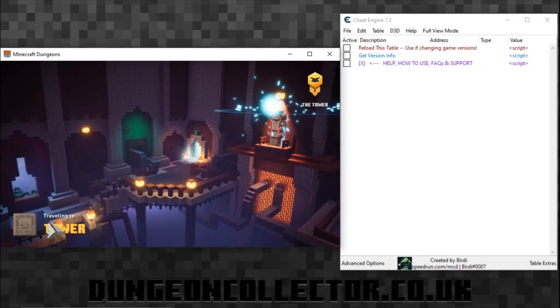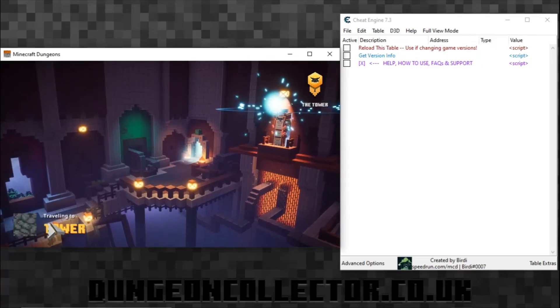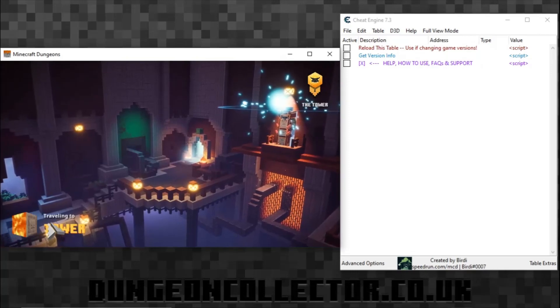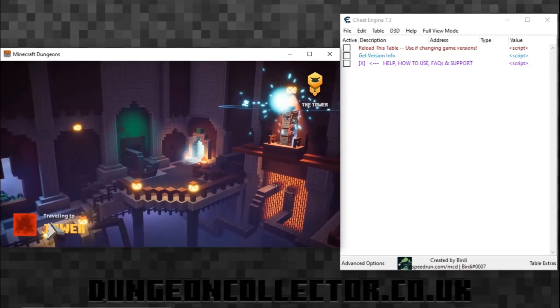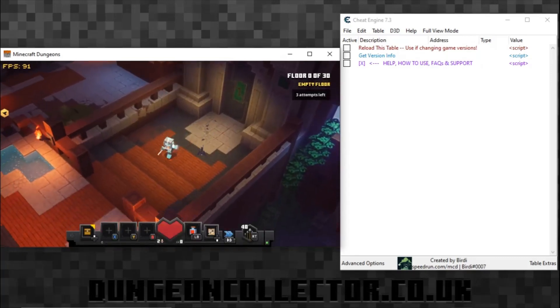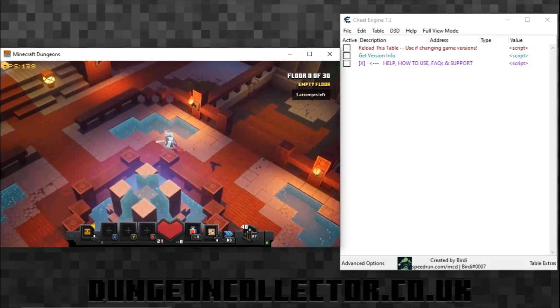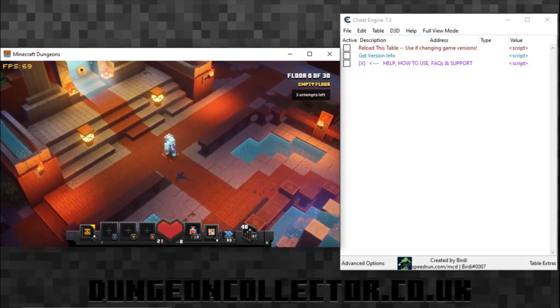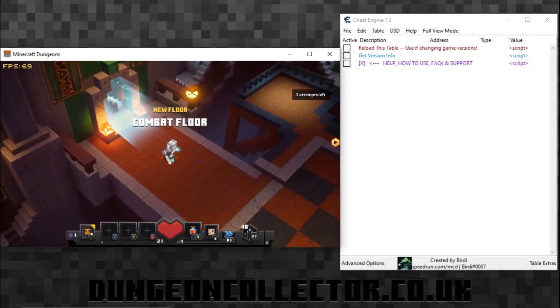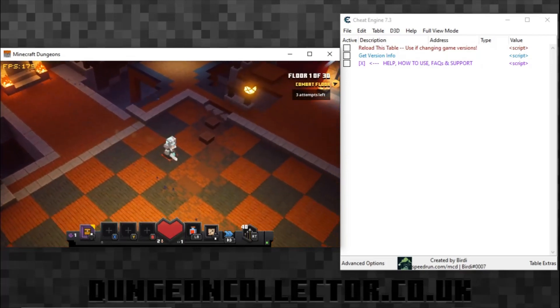We'll touch on it when we get there. If you haven't used Cheat Engine before, I do have a video - it's a bit old now, might be version 7.2, but it's basically the same with a little bit of change on the table. I'm only going to go over the basics here. I'm on floor one and I've changed the floors so that it is the boss level but it spawns one mob - just for speed.